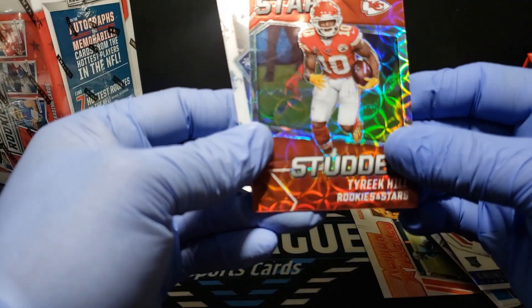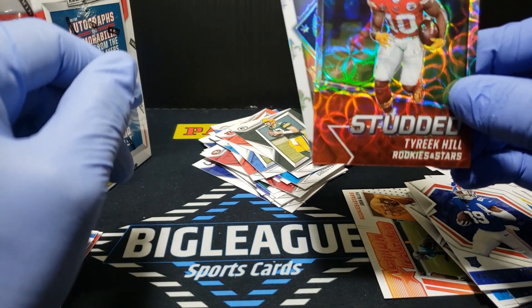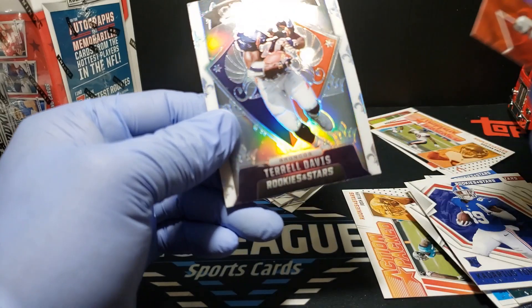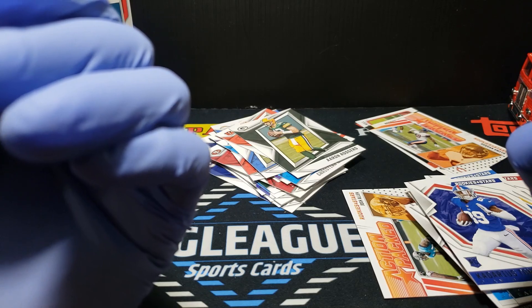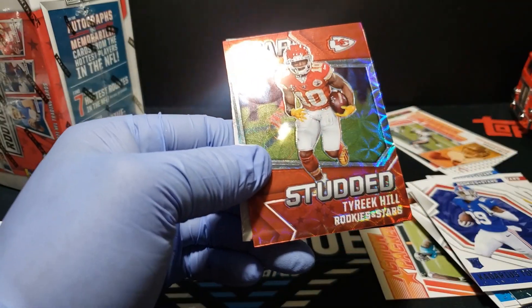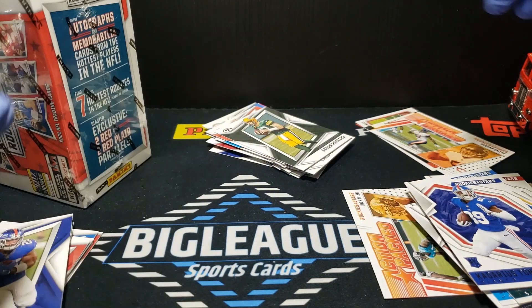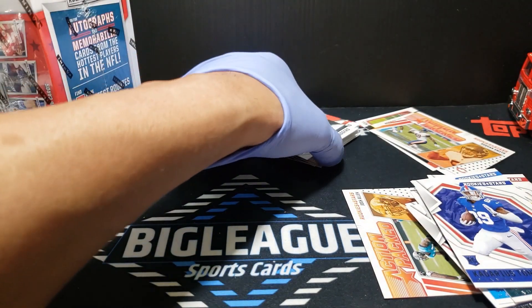Another one of these kind of red scope cards — let me read the box to see what they're called. A Tyreek Hill star card and a white crusade Travis Davis — yeah, these look really nice. That's the hanger box done.